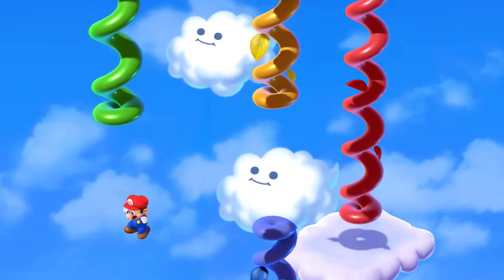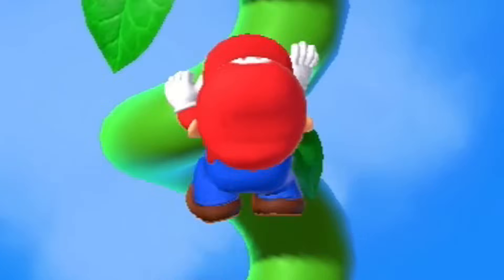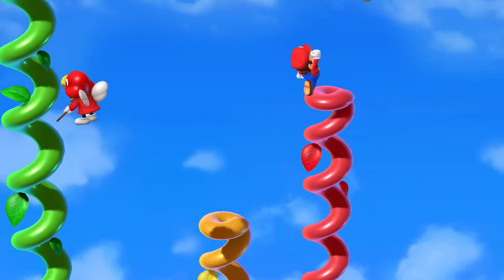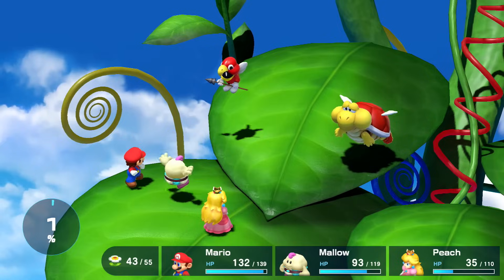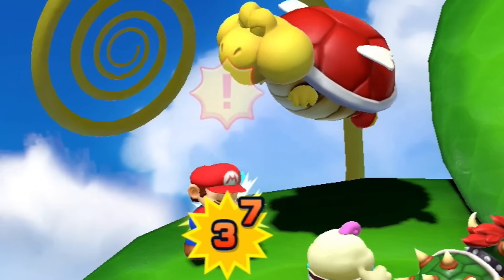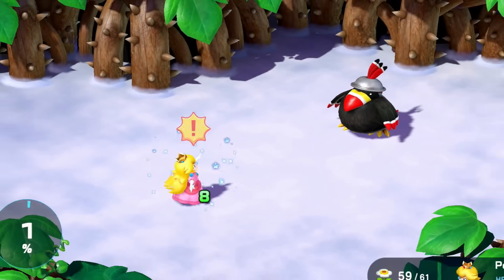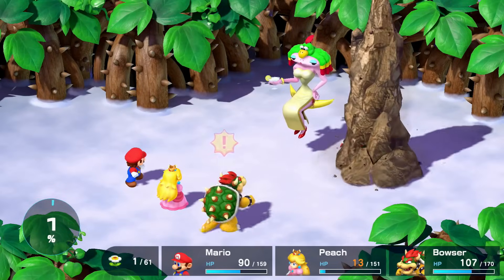Also, during the Beanstalk climb, why is this jump like this? Surely this can't be the intended way to do it. The mandatory fight against Dodo is a 1v1, and to my knowledge you don't get to pick who. I ended up with Peach, which was pretty perfect because I could just heal constantly. When Dodo and Valentina joined back together, I found their attack a little overwhelming, so I focused on Dodo first.